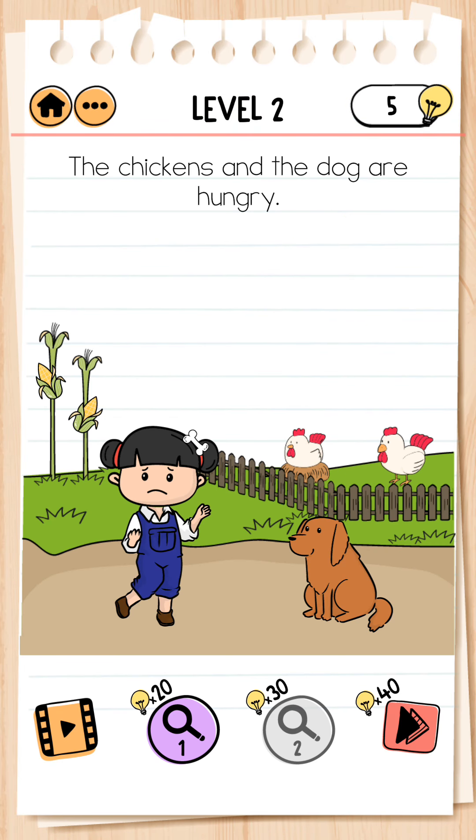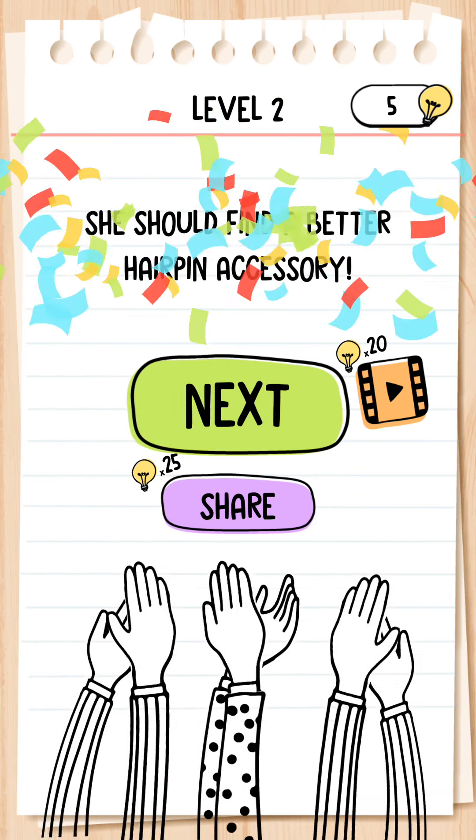Next, level 2. The chickens and the dog are hungry. We give this corn to the chicken and give this one to the dog, and level complete.